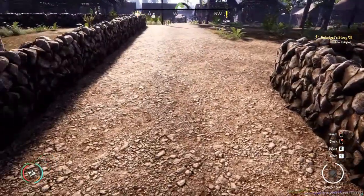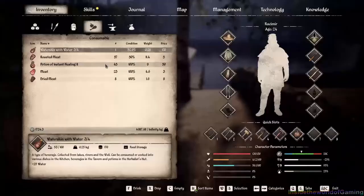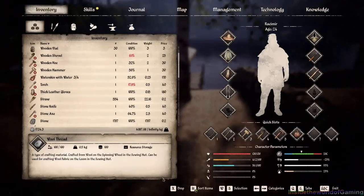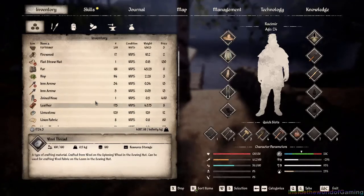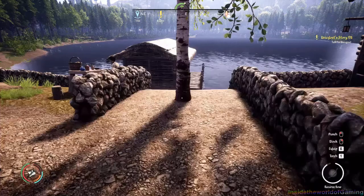Our video for today, guys - we're gonna talk about the update they did in Medieval Dynasty. This update is about sorting of things. If you notice we have all these things in my inventory. If you want to sort the items you press H and it will pop up like this. You can sort by name or whatever, so we'll just say A to Z. My coin is at the top.